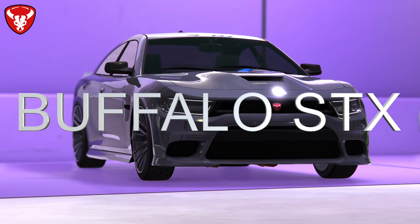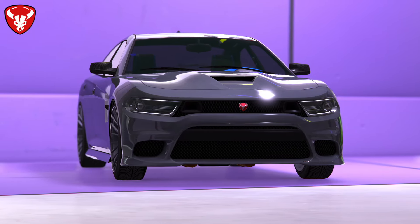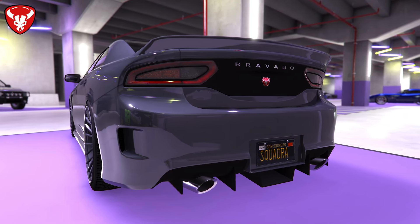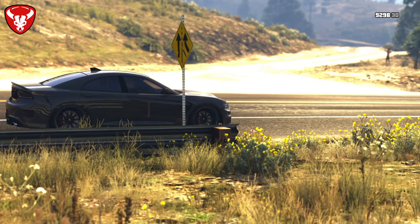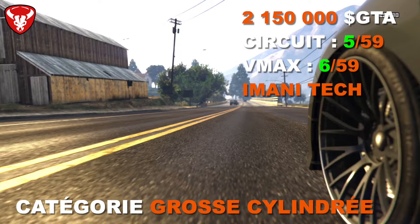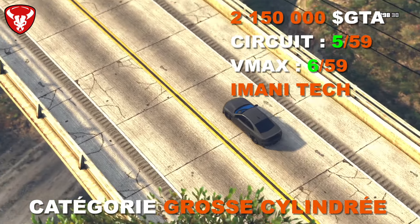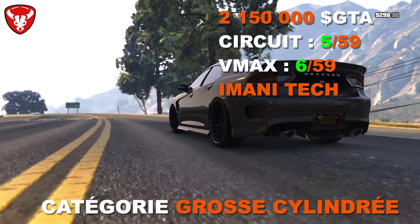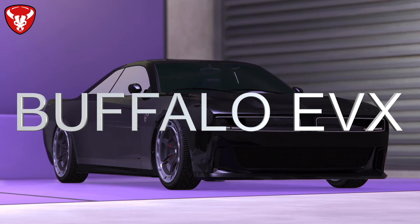Mon coup de cœur chez Bravado, c'est la Buffalo STX, inspirée de la Dodge Charger moderne — les derniers modèles SRT. Elle coûte 2 150 000 dollars avec réduction possible. En performance : 5ème sur 59 en circuit et 6ème sur 59 en VMAX — très bonnes performances. En plus d'être très performante, elle est magnifique, très bien modélisée, ressemblant énormément à la Dodge Charger. Je vous la recommande fortement.